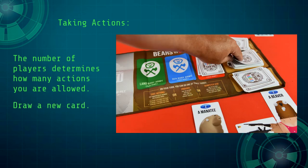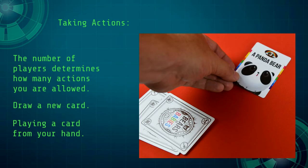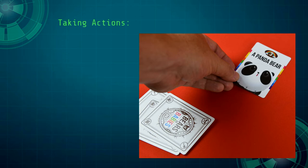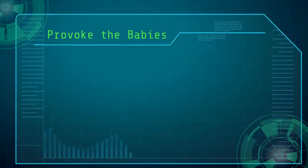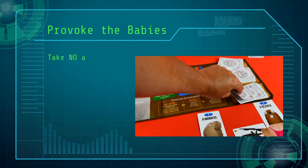Taking an action is either drawing a new card or playing a card from your hand. If you play a card, you should immediately replace that card with a new one.